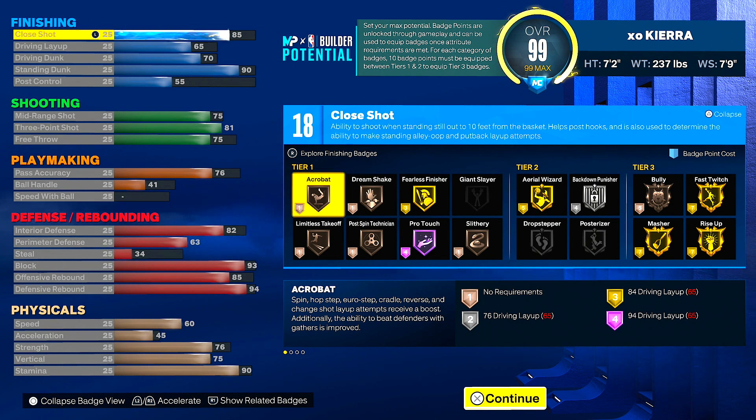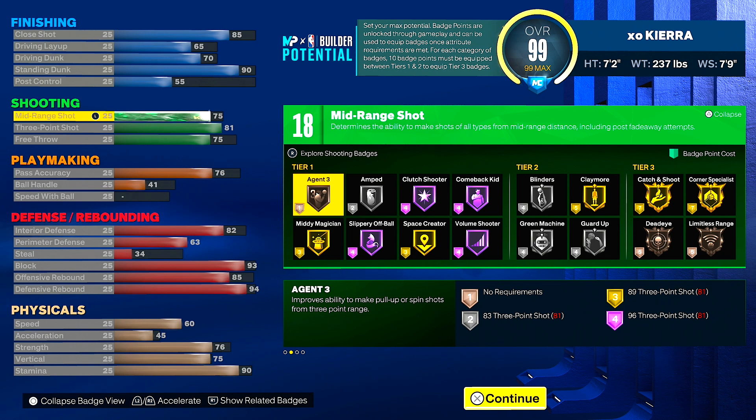For shooting: 75 mid-range, 81 three-point shot, and 75 free throw. On the last build the three-ball was a 78, which is more than enough, but I wanted gold catch and shoot — that's why I put the three-point shot up to 81. You get green machine, blinders, and claymore. The most important shooting badges are claymore, catch and shoot, and green machine. I prefer dead eye over blinders, but I've been rocking blinders on my current 7-2 build and it's been working just fine.